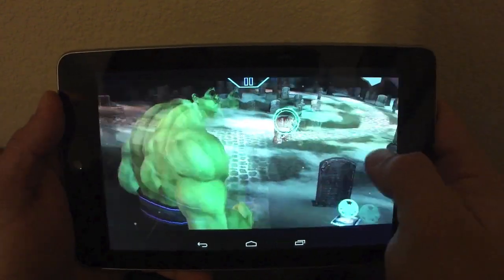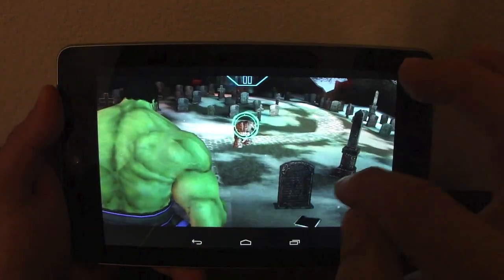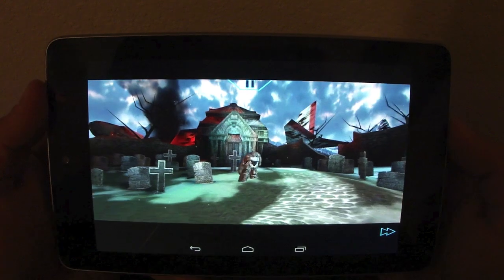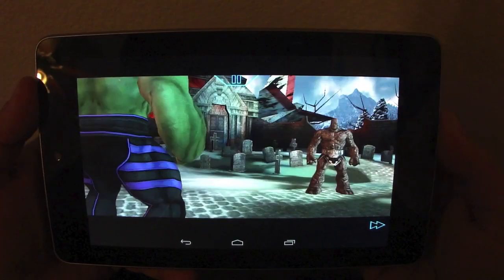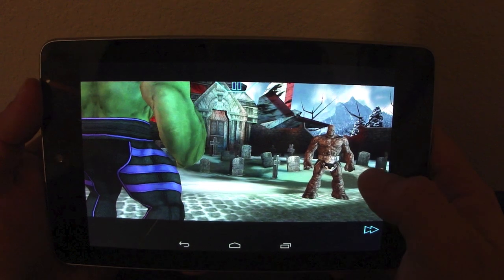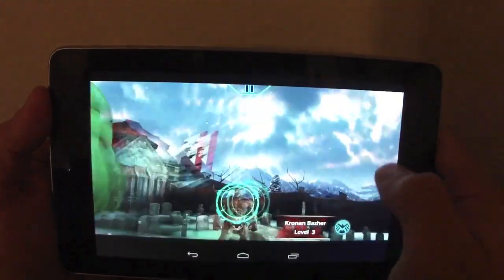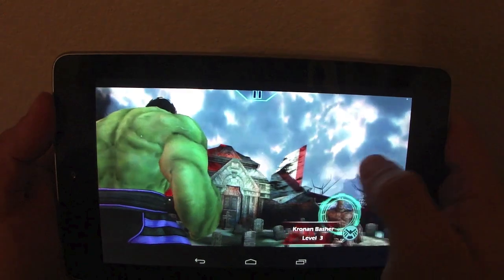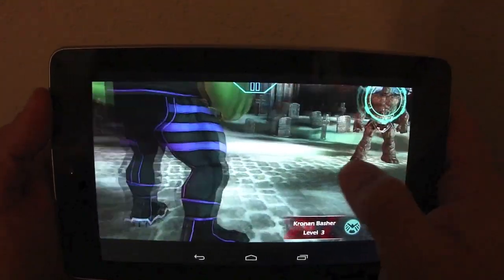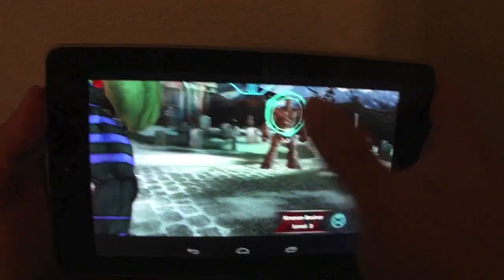Let's go ahead and start and show you guys how I move. When you see things you can pick up devices or cryptic messages. While you're waiting to enter combat you can look around to see if you find something — if you find something you can tap it and collect it.